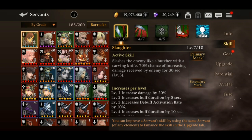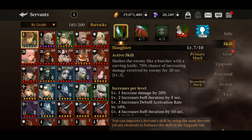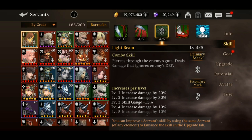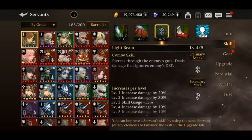Another key benefit: when a combo skill is activated through the chain, the servant's combo skill gauge is NOT depleted. So if Charlotte's gauge is at 90 or 100 percent when the combo triggers, she will be able to use her combo skill again right after. This means you get a lot of extra damage from repeated combo skill usage.